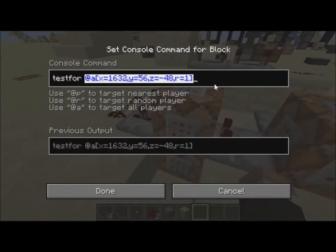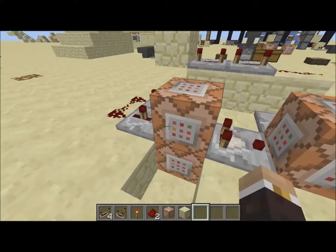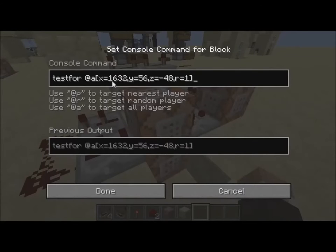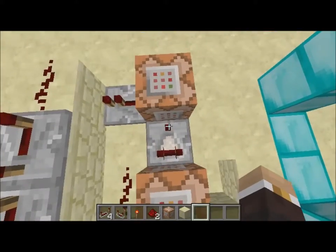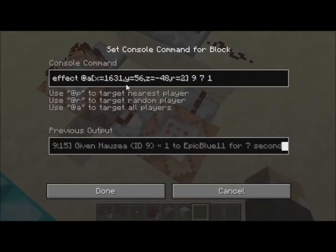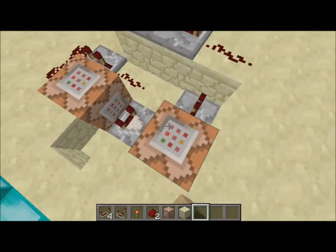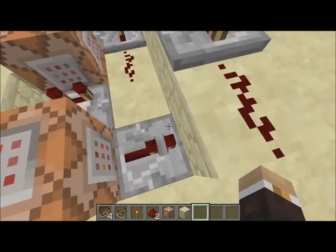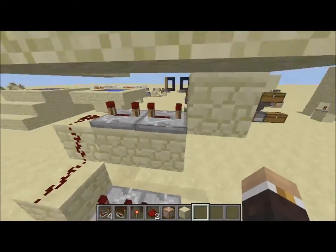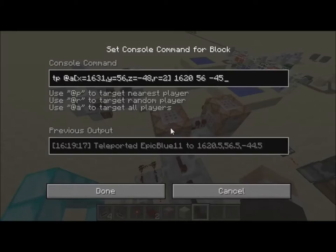I'll put these commands in the description so you don't have to copy-paste them. After it tests for those things, it enables the comparator if someone's there and then gives them a nausea effect at level 2 for 7 seconds — I'll put this in the description as well.